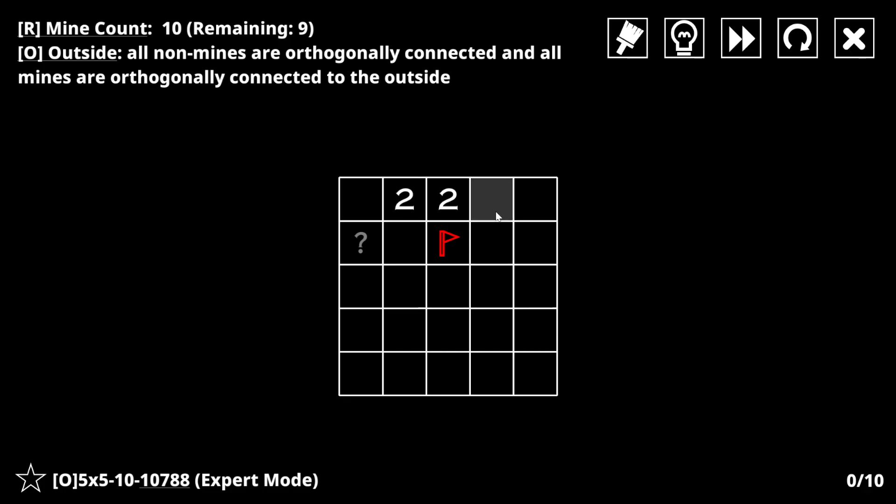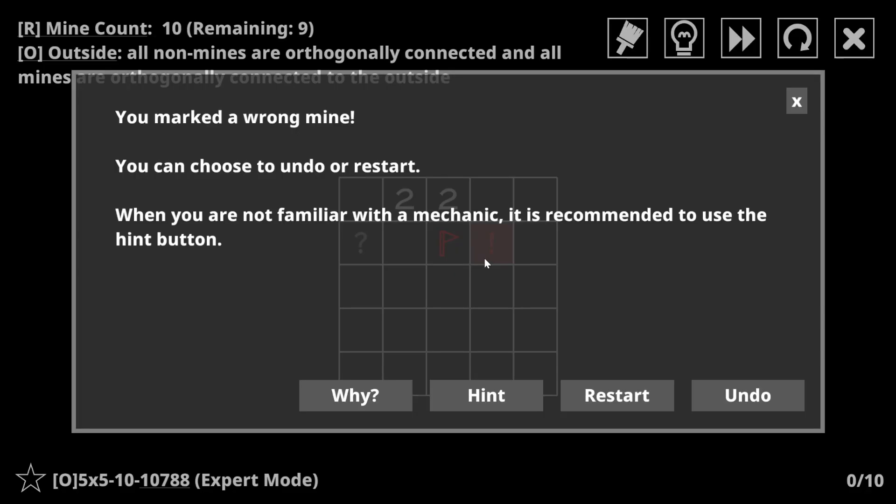What if this were the other mine? Is that a problem? Because then this would be a non-mine, and how does it connect back up to all this without cutting this off? It kind of has to go this way, or down and then over, or down even more and then over. But either way, this is trapped. So I don't think this can be a non-mine - I think this is the other mine.